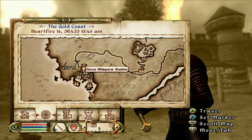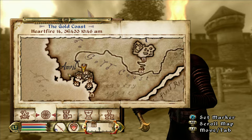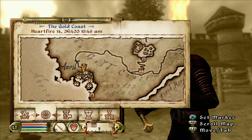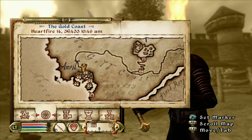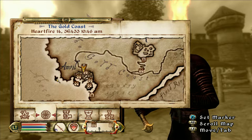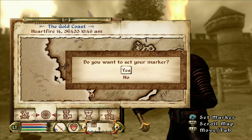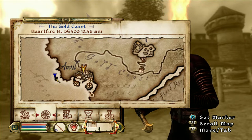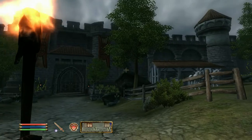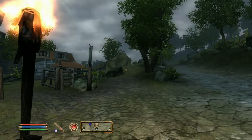From here, I'm going to scroll over to the left. Watch my arrow — see that little island? We are going to set a marker on that island. I'm going to click X to set marker. Do you want to set your marker? Yes. And we are going to get out of the map and head towards that blue marker. Alright, let's get going.